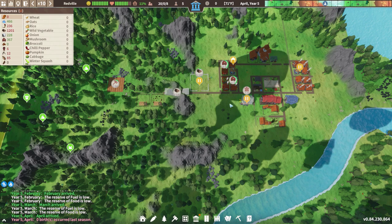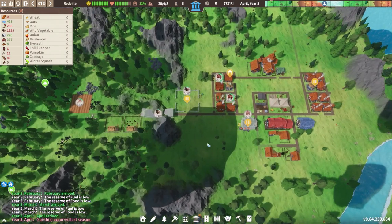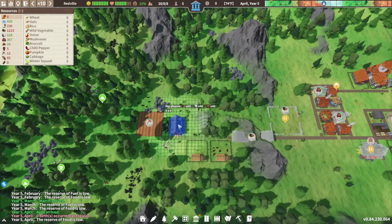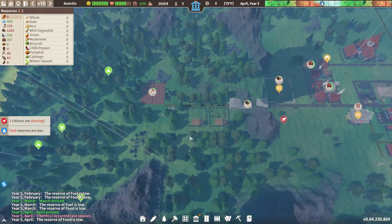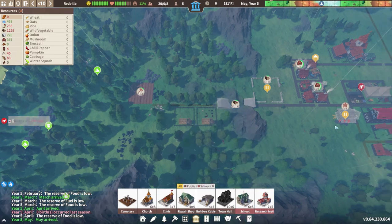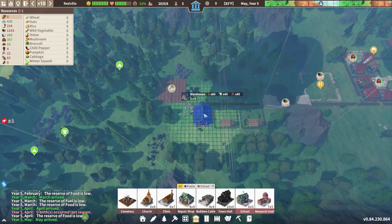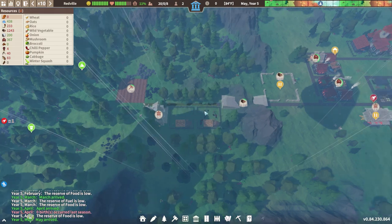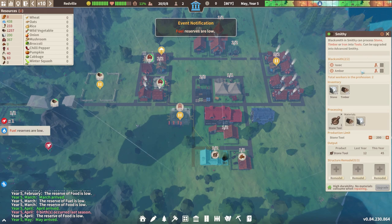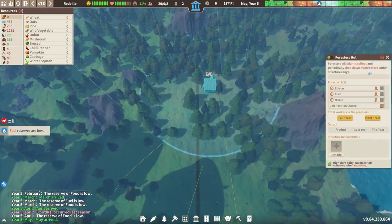We'll get into transfer stations here pretty quick, but we need to get some basic stuff set up first. One of my favorite buildings - I love those things. I was gonna do a transfer station right in here but I'll leave it open for now, and we'll put a warehouse right next to it. That's getting hammered on. It looks like we need some iron around here. Tools should be up and running - okay, and they are. Wonderful.